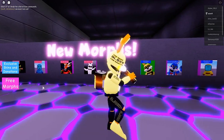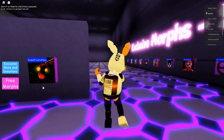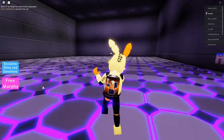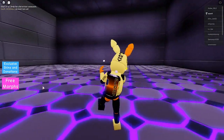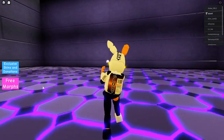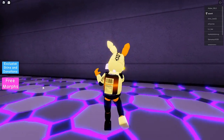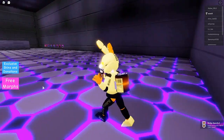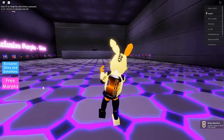To get the white rabbit badge, go to the last part of the building — the morph room — and you will see a little bunny head. Touch that and you will get the badge.